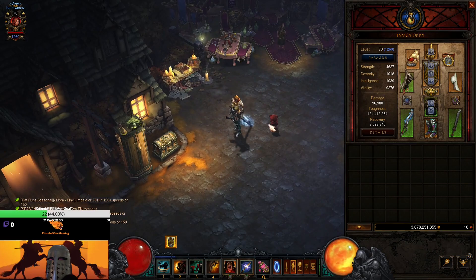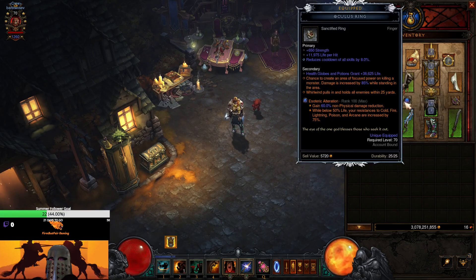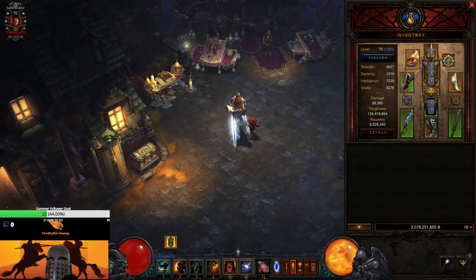This is probably one of the easiest seasons ever that I can remember to be a support barb. The reason for that is the unique sanctified affix you can add: Whirlwind pulls in and holds all enemies within 25 yards, so you can just drag them with you as you go.